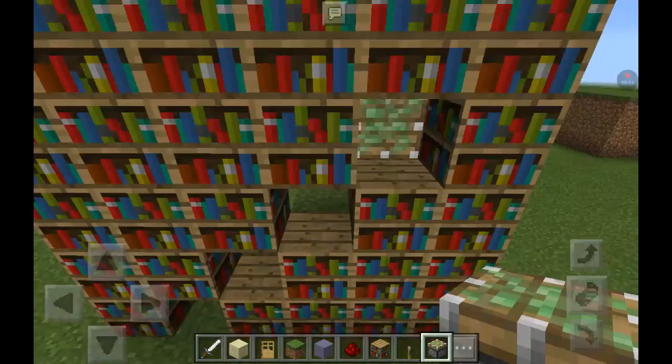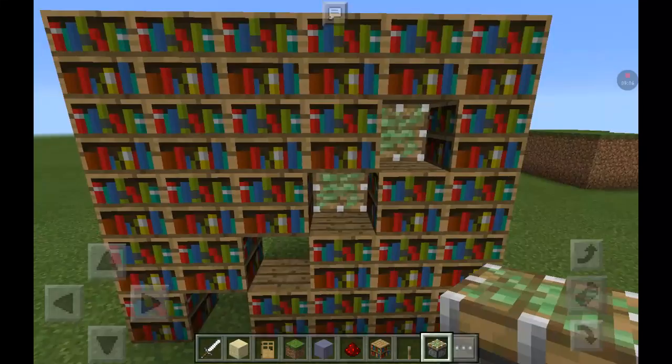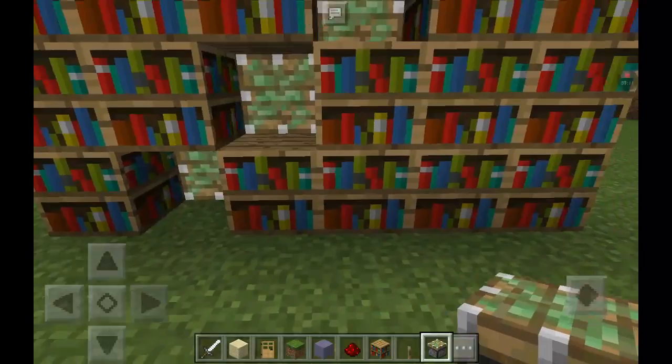There we go. You just put that back there, so there should be a block space right there, and that's where you're going to put your bookshelf — right here. As you can see, you can't even notice the difference. It looks identical.